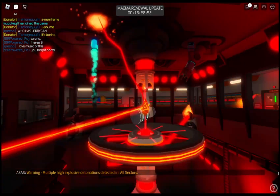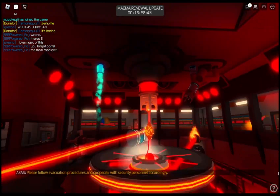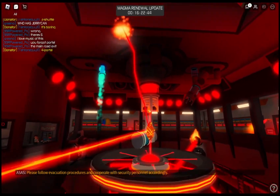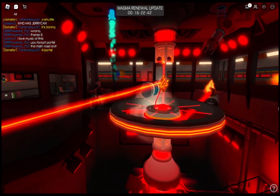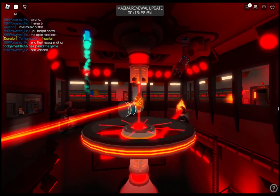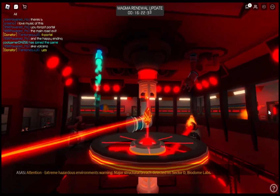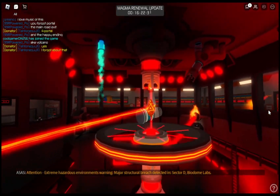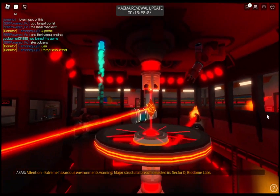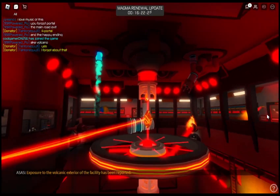Warning: multiple high explosive detonations detected in four sectors. Please follow evacuation procedures and cooperate with security personnel accordingly. Attention: extreme adverse environments warning. Major structural breach detected in Sector D, Viagodome Labs. Exposure to the volcanic exterior of the facility has been reported.